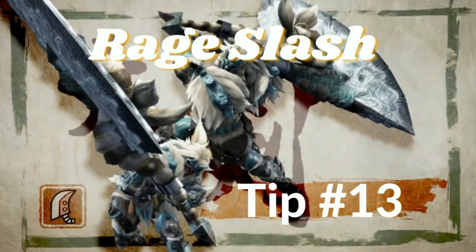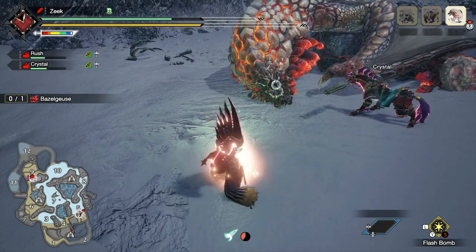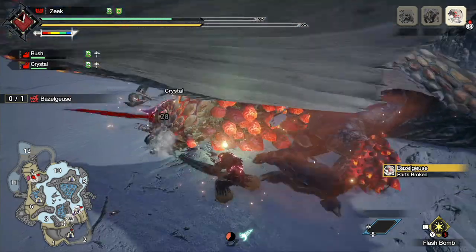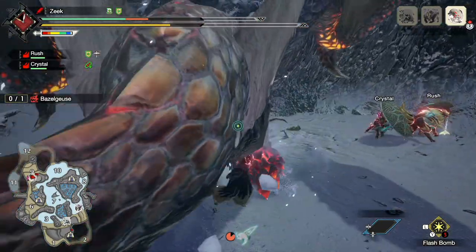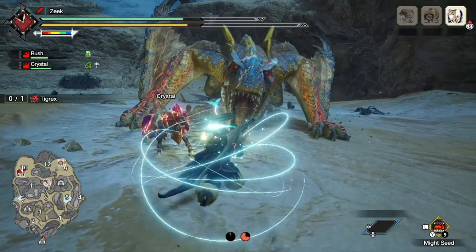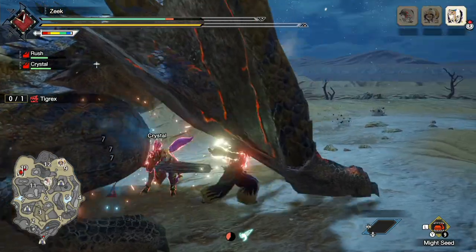Greatsword tip number thirteen: all about the Rage Slash. Rage Slash is a new attack added in Monster Hunter Rise — a switch skill you can swap out for True Charge Slash. What Rage Slash offers is full hyper armor during the first three levels of the charge, a full 360-degree attack range once you let go of the attack, and if you get hit while charging, your attack will do increased damage. It does not do as much damage as a True Charge Slash even when you get hit, so it's not completely perfect.